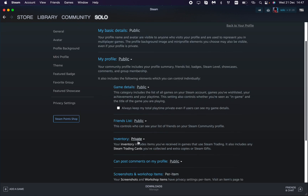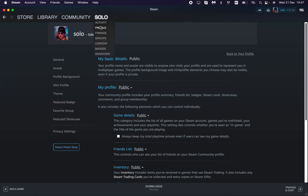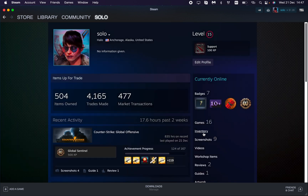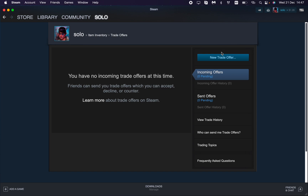Click on Change and then change the inventory settings right up here — make it public. After that, go to your profile once more, go to inventory, and then click on Trade Offers again.